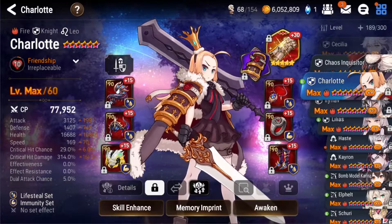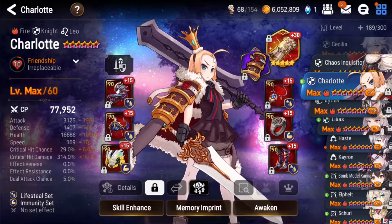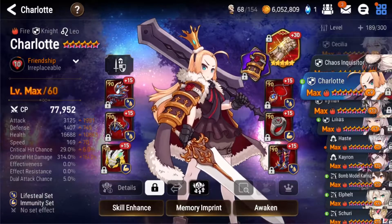Let's take a look at my units. As you can see, my Charlotte — her artifact doesn't really matter, but anything that increases her damage makes her better. She needs some pretty good gear on lifesteal. It's probably a bit tanky already, but I wouldn't say it's far above the needed tankiness.